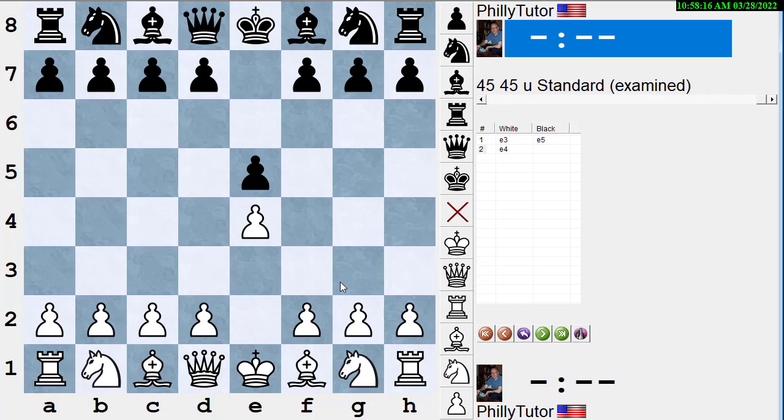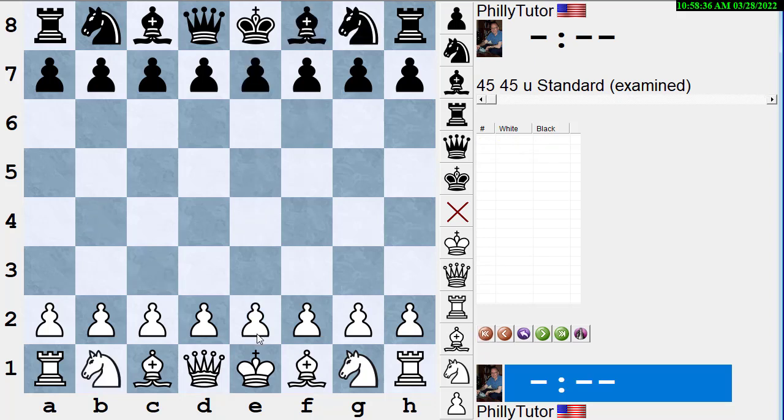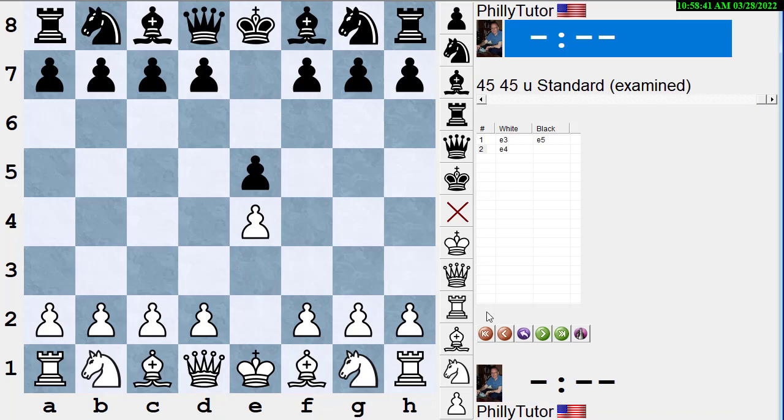It's just as if black has the white pieces in a normal game. You could get, for instance, a Ruy Lopez with Nf6, Nc3, Bb4 — all the colors reversed. Everything happens exactly as it would in a normal game, except that by white losing the tempo, the colors are reversed. So e3, e5, e4 gets the same position as e4, e5 — but it's black's turn instead of white's.